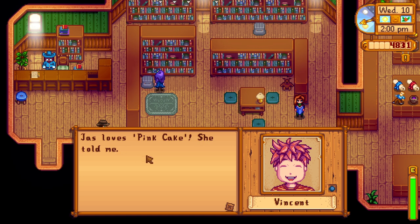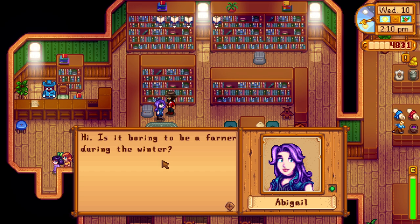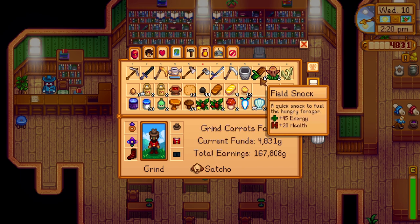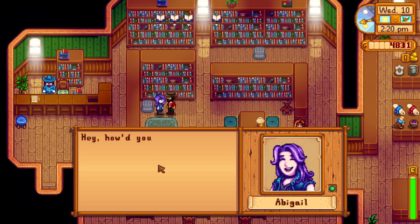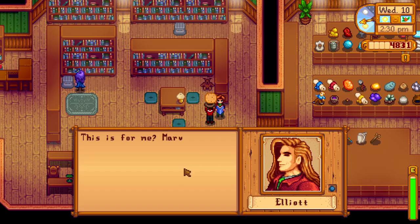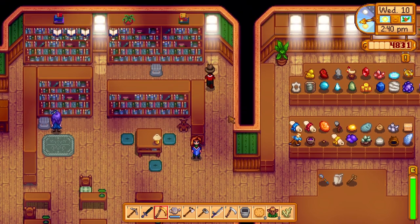Okay, Jess loves pink cake. We don't have any flour so we can't make any cake yet. Abigail thinks we're bored — let's give her something. Let's give her a tortilla. I think she's always hungry. Yep, she liked it. How about Elliott? He liked it too. Okay good. I think they generally like cooked food. And we got a lot of books to read here.